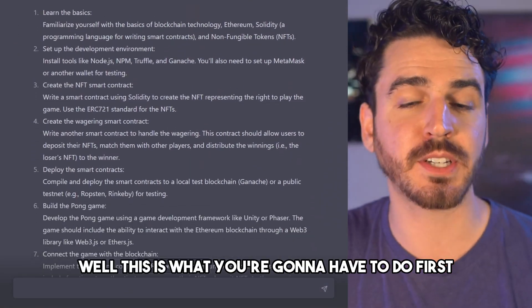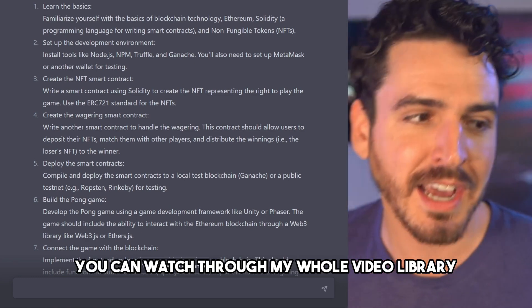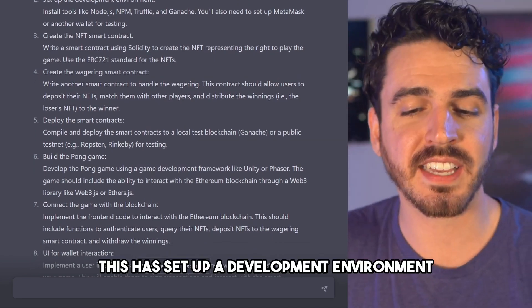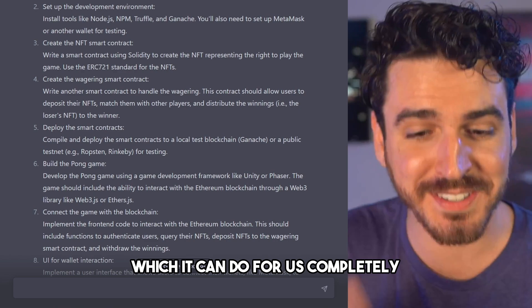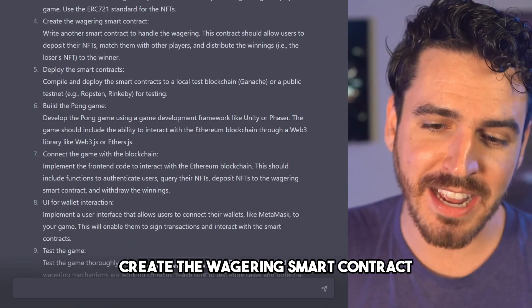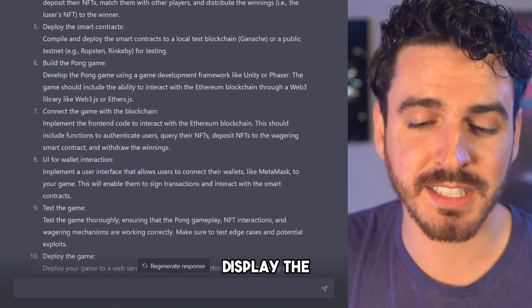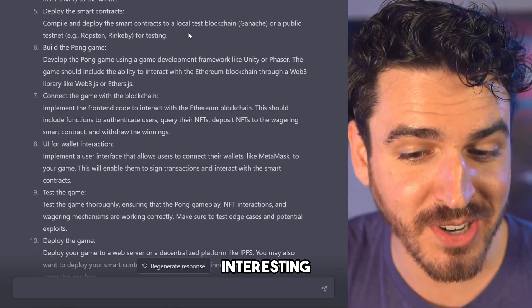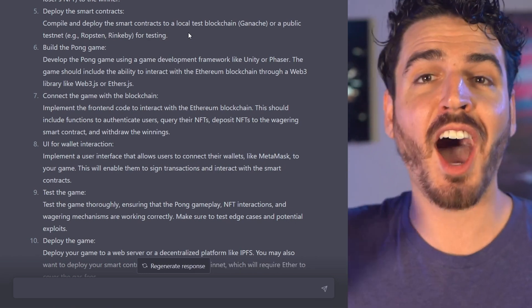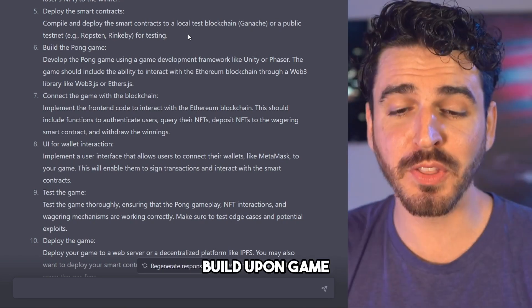It said, okay, this is what you're gonna have to do — first learn the basics. If you guys don't know the basics, you can watch through my whole video library, but honestly you can probably even skip this because it's going to walk you through everything. You don't really need to know anything. Then it says set up a development environment, which it can do for us completely; create an NFT smart contract, which it can do for us completely; create the wagering smart contract, which it can do for us; deploy the smart contracts to a local test blockchain, which it has already helped us download and walk through step-by-step; build the Pong game.